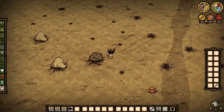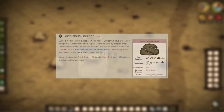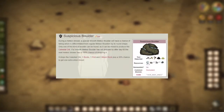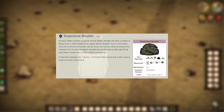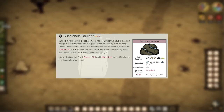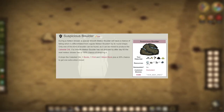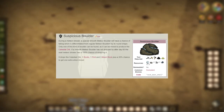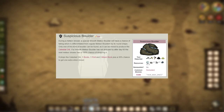First off you're going to need to find what's called a suspicious boulder. The suspicious boulder has a chance to fall during a meteor shower, and for each day that progresses up to day 60 you have an increasing chance of the boulder falling. If at day 60 you still haven't received one, you're pretty much 100% guaranteed to get it at that point. When you mine it you will receive a rock, a flint, and 3 moon rocks, plus an additional 30% chance to get a few extra materials.